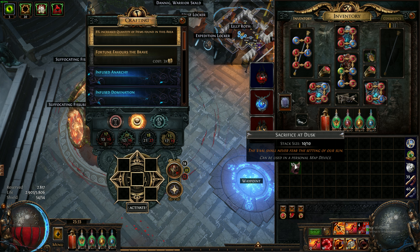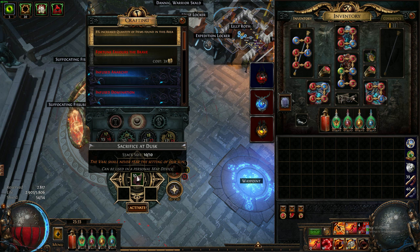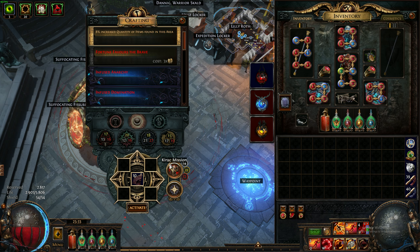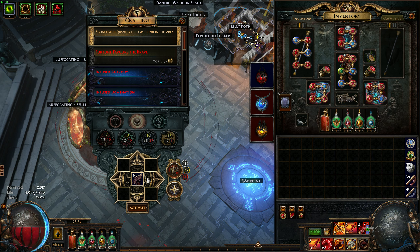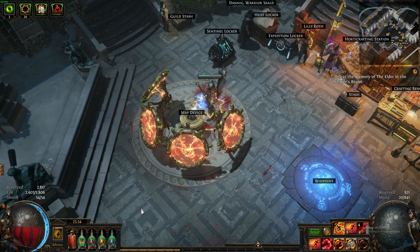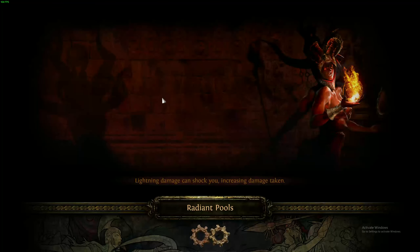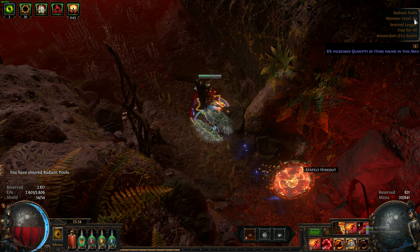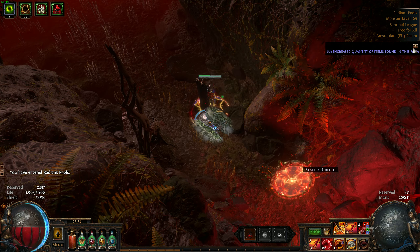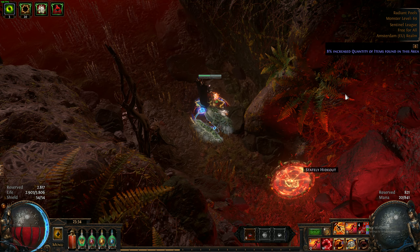Next, you need some Sacrifices of Dusk. This is very low investment — you get 10 of these for one chaos. It's literally worthless. I consider this a zero investment strategy because one chaos for ten frags is nothing. You just put that in your map device, press activate, and you get a Vaal side area. It will be level 69 or 70 — basically tier 2 or tier 3 — and it will never have any mods. Zero mods.